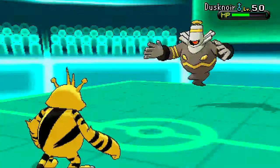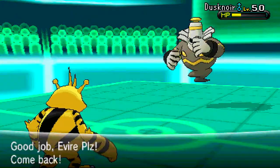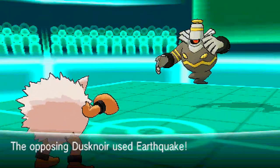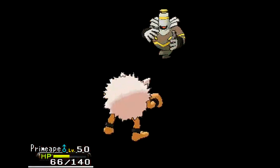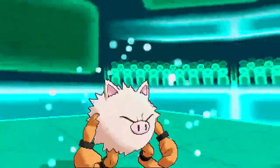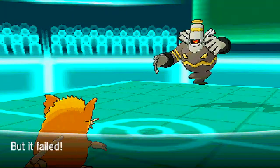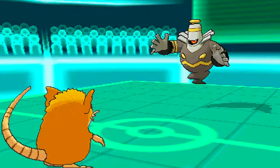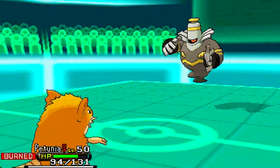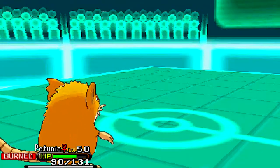Now Dusknoir comes in, and even after Rocks and Spikes I'm not confident HP Ice will take it out from this range, and he has Earthquake which I'm not confident of living, so I switch out. Both my walls are dead at this point, so I bring in Primeape. I take an Earthquake better than expected, but then Shadow Sneak does kill me, which is annoying. Primeape goes down — I had to fodder something off. I bring in Petunia; he goes for Will-O-Wisp, which doesn't bother me at all because I'm a Flame Orb Guts Raticate, so I'm going to kill it. But with Pressure, it was really annoying — if he didn't have Pressure I could have kept Sucker Punching. I only have one Sucker Punch PP left after these two turns, which means I can only kill one more thing.